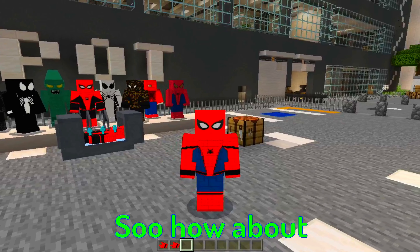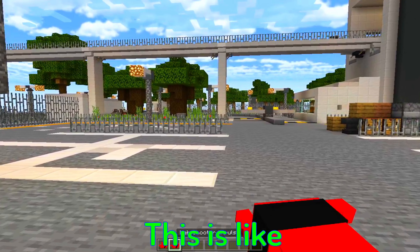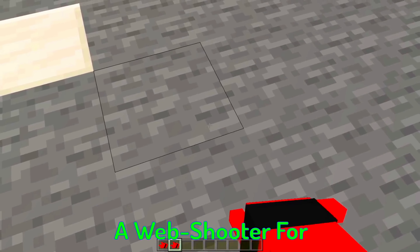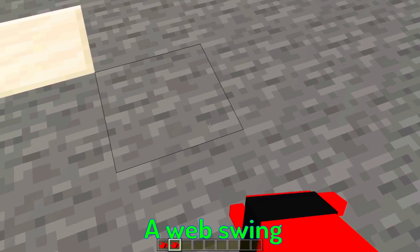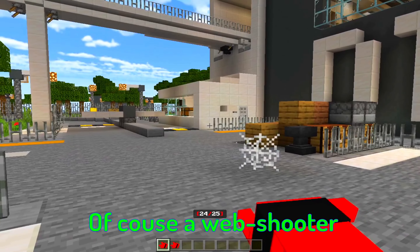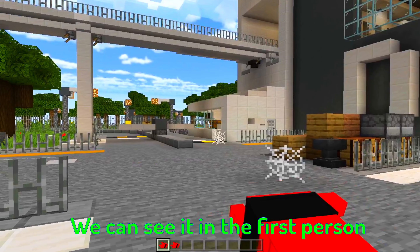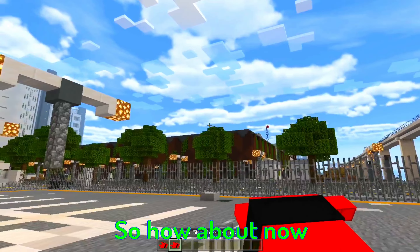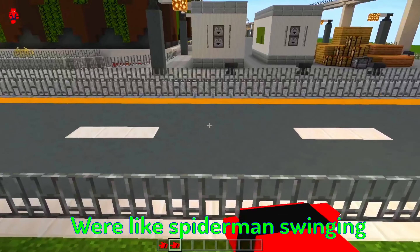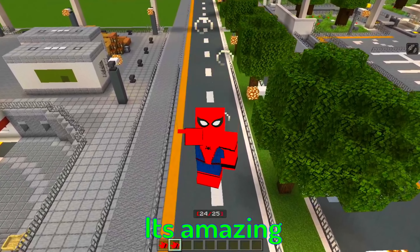Let's try the web shooter — a 'web shooter impulse' item. It works like a web swing. Hold this item and right-click, and see that we can swing just like Spider-Man. We can also view it in first person, which is really interesting. Just look at that — amazing!